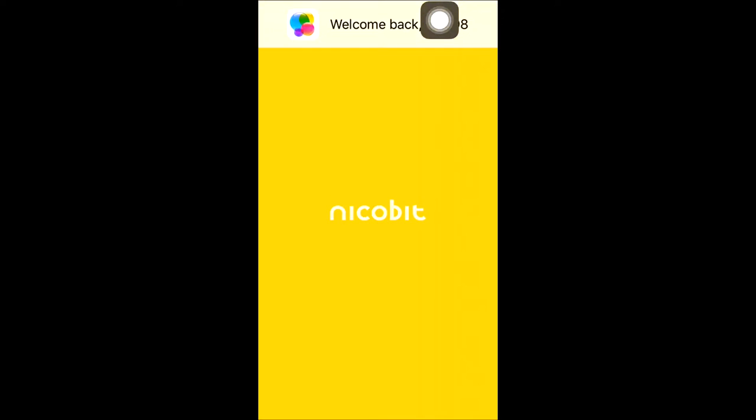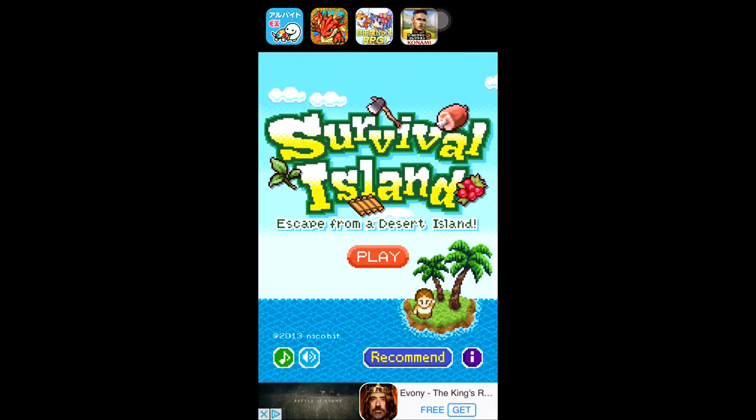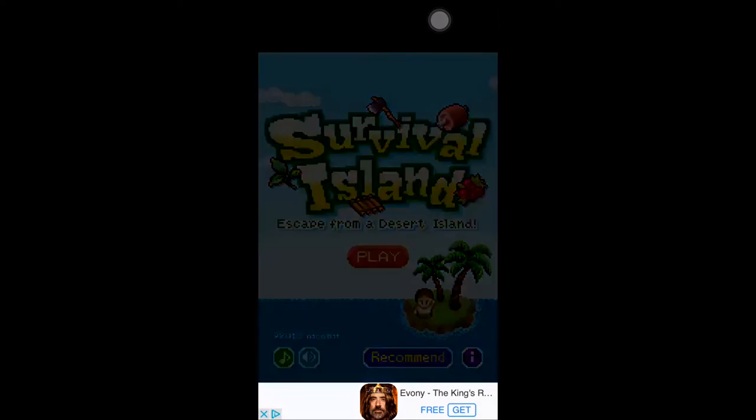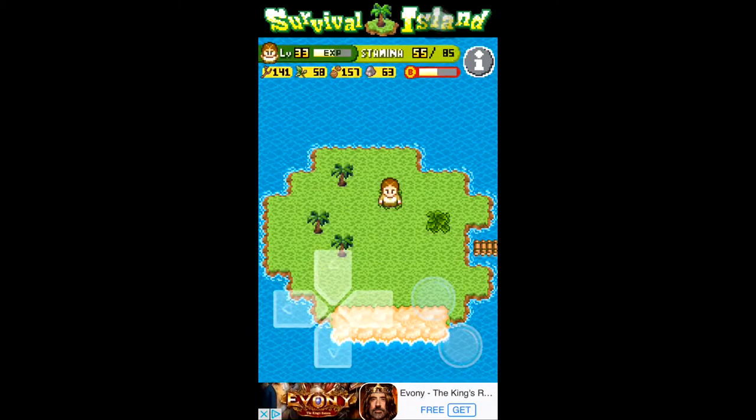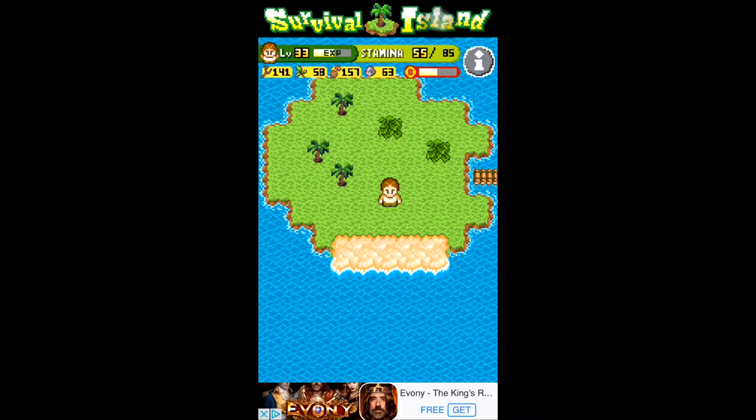Alright, so you're gonna get to a point in the game where you get a letter from a kid saying his mom is sick and he needs some medicine made by some rain flowers. So in order to do this, you're gonna need to have a raft.